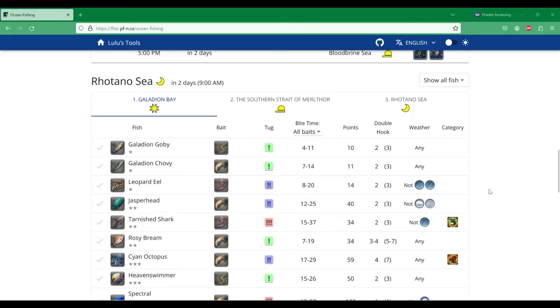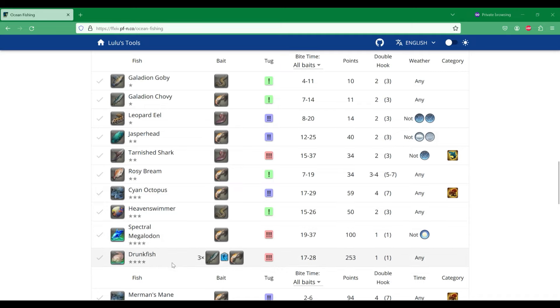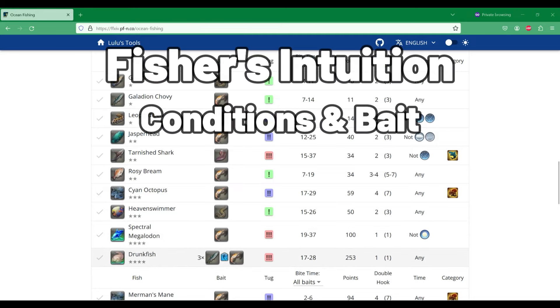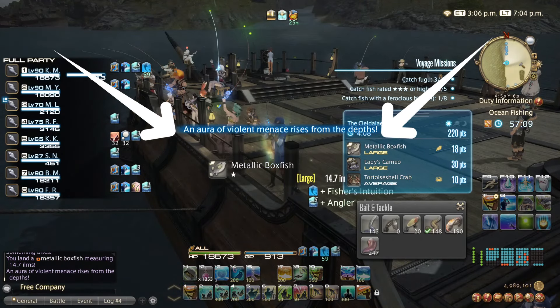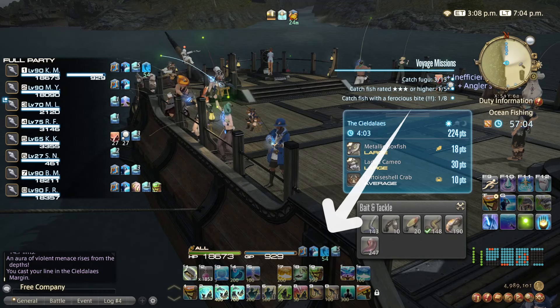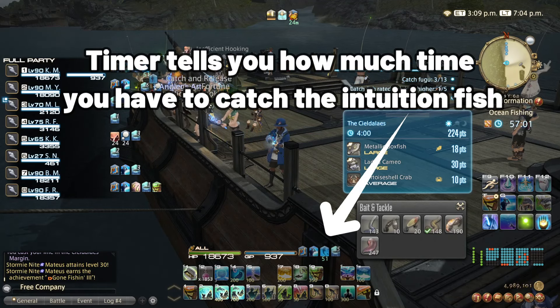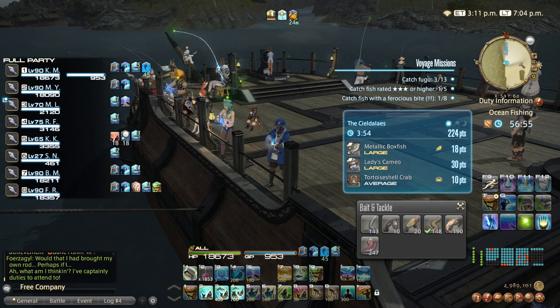Just remember the four things that I mentioned at the start. If we need a spectral current, we're going to be using krill and hopefully we can get a spectral. If you want to get Fisher's Intuition to catch the drunk fish, you need to catch three of these chovies, and then the bait that you'll be using is krill. You'll know that you've gotten Fisher's Intuition because you'll see a message show across your screen, then you'll see a blue icon with a timer above it. All of the Intuition fish are worth more than 200 points, so it's worth switching to whatever bait you need to attempt to catch one.